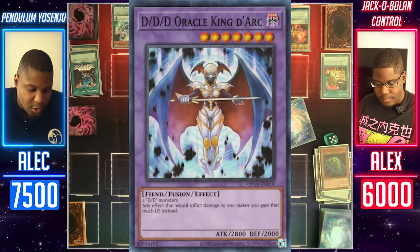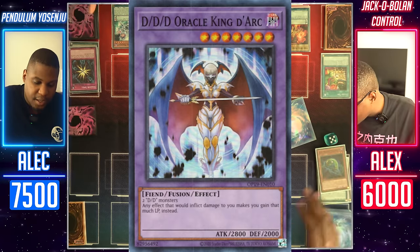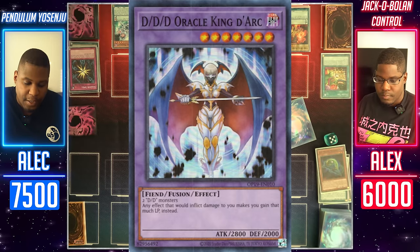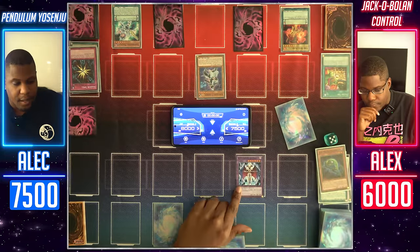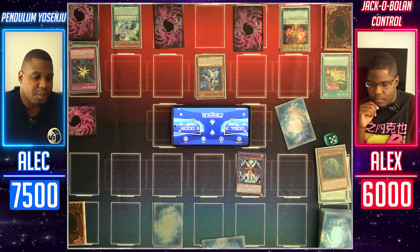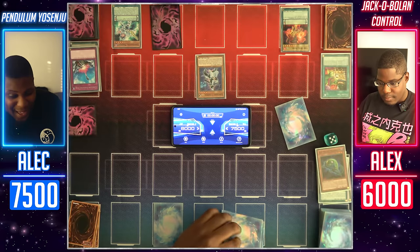That's cool looking — she has 2,800 attack. She takes two DD monsters, and if I were to take effect damage I would gain it instead. I don't think that works with battle damage. I'll enter battle. Dark attacks Cyber Wizard. I'll chain — my Compulsory Evacuation Device. I'll bounce it right back to your extra deck. I'll pass.